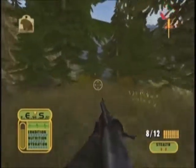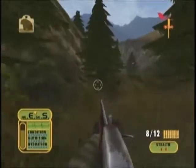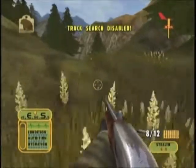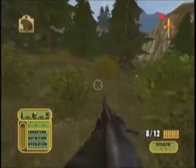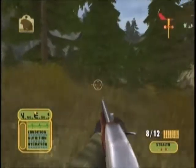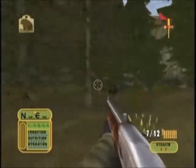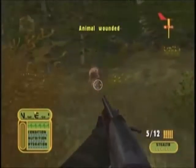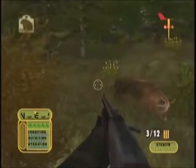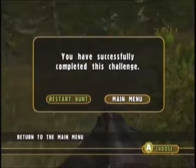When you get close enough, you'll see that blip disappear — that's when you know you're pretty close and you want to be careful not to spook him. Yep, he's coming for us — he sees us. Alright — I missed, darn it. Alright, got him. Yeah, he was after that moose. Claim him and we're done. Well done — you have completed the challenge. Alright, cool deal.